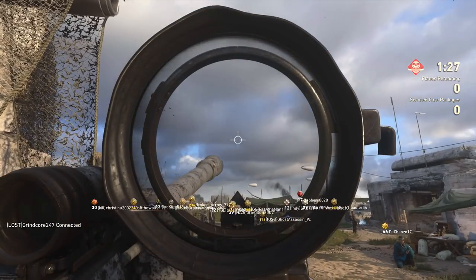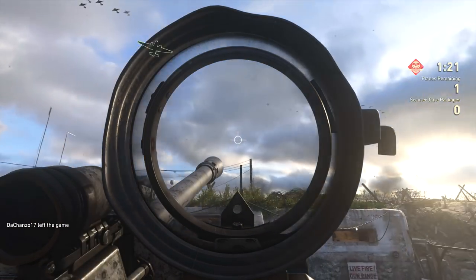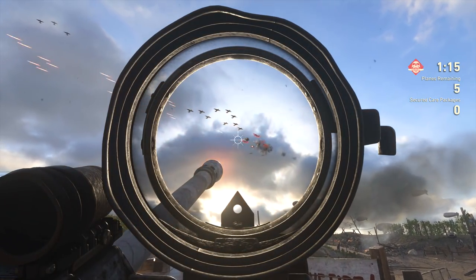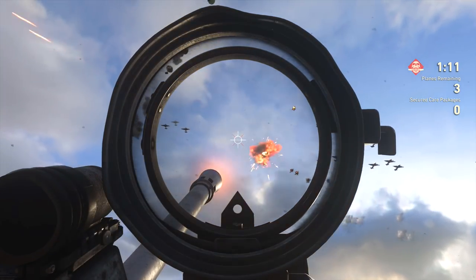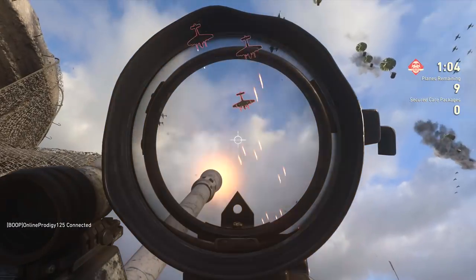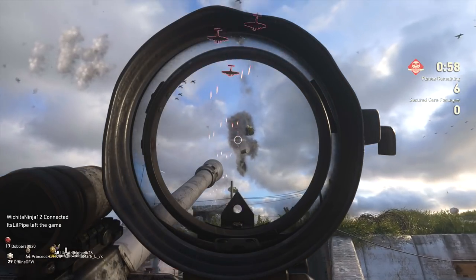Anyway, moving forward, we got the flak gun event back in Call of Duty World War 2. This is something that's been slowly rolling out to people. I've started to see a lot of comments about it, and I haven't really experienced it myself until today. I was able to experience it over five times in the same HQ and in another HQ. It's a really nice way to build up armory credits if you're somebody just waiting around — you're able to do this every 30 minutes in your headquarters.